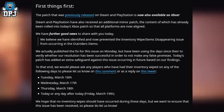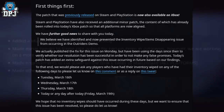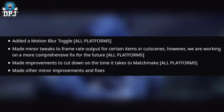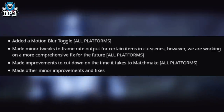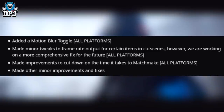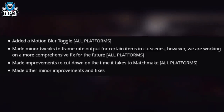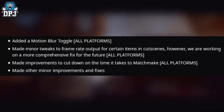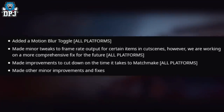What PlayStation and PC players got last week was the added motion blur toggle. They made minor tweaks for frame rate output for certain items in cutscenes, though they said they are working on a more comprehensive fix in the future. They also made adjustments to cut down on matchmaking time and made other minor improvements and fixes.